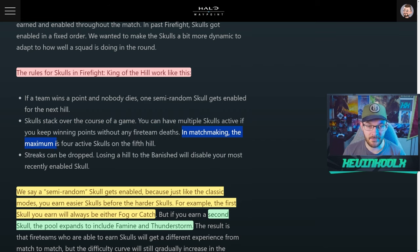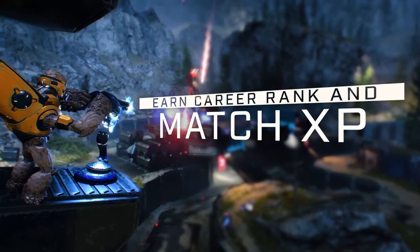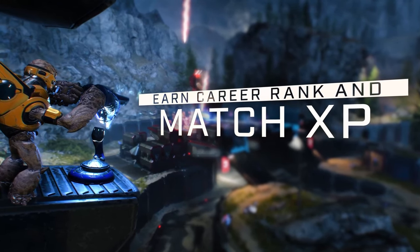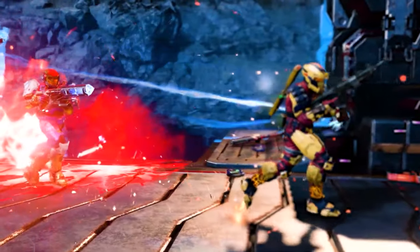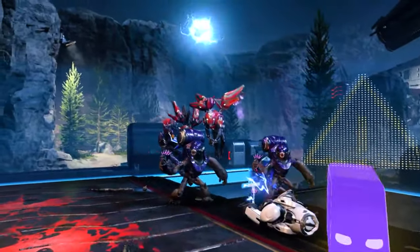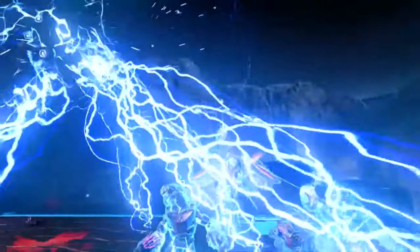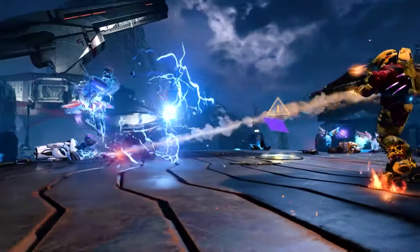In matchmaking, the maximum active skulls you can have is four skulls on the fifth hill. Streaks can be dropped — losing a hill to the Banished will disable your most recently added skull. 343 uses semi-random skulls because they like to mix it up: lesser difficult skulls get added early, and as you progress through a win streak on hill captures, the harder skulls get added in later. So they're still randomized, but at a fixed difficulty curve.